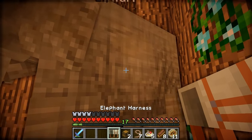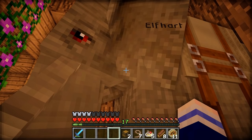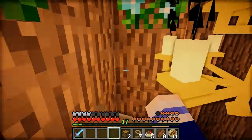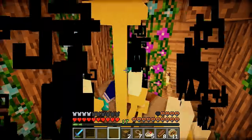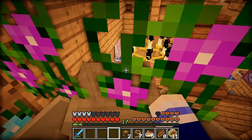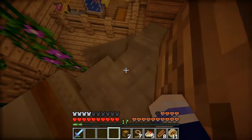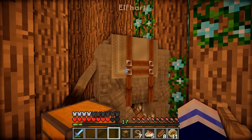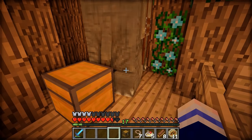Now let's put this harness on you. Oh that looks great! My head is in the chandelier. Maybe this wasn't a great place to keep an elephant. Yeah this was kind of silly. Of all the ideas I've had, this is one of the silliest. On a scale of 1 to 10, that did not work well.